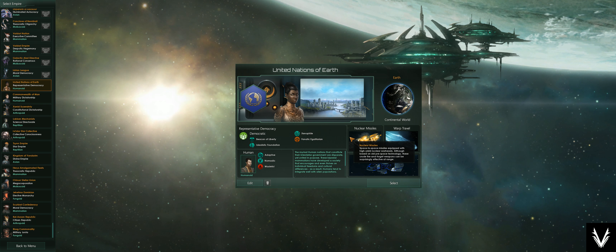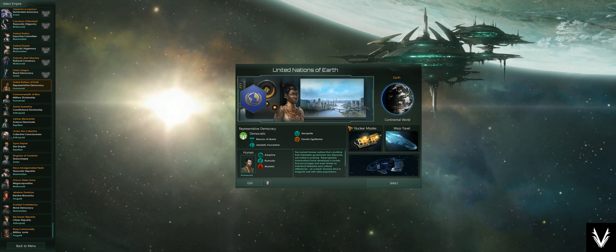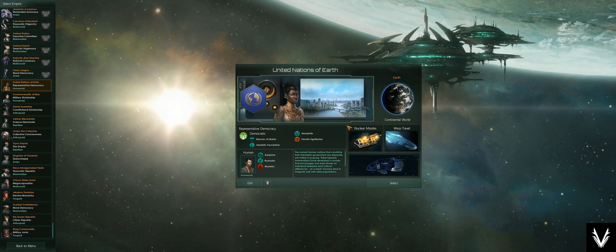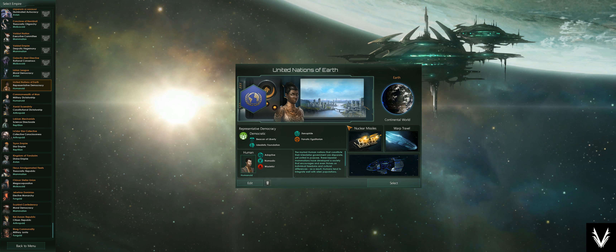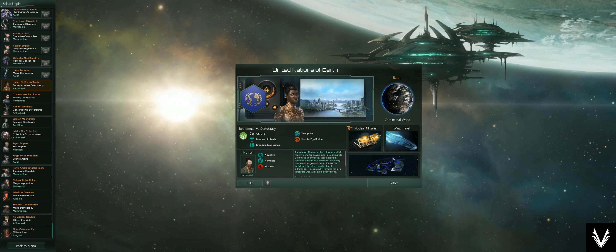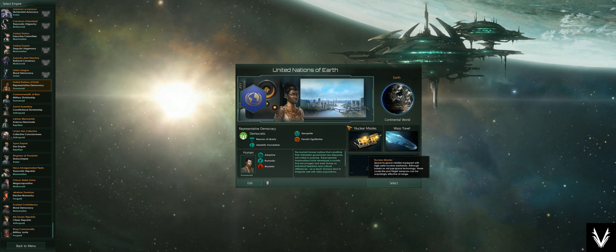The various aspects are the race's traits — right down here you can see under Human, they are Adaptive, Nomadic, and Wasteful. You get into the Ethics, and that's sort of whether they're Xenophiles or, in this case, these humans are Fanatic Egalitarians. You've also got the Authority Type, which for this race of humans is Democratic.